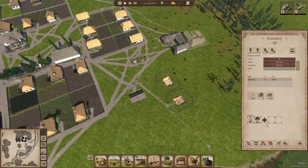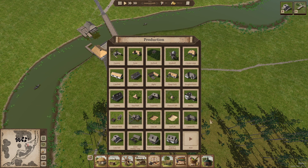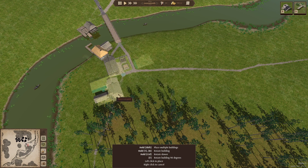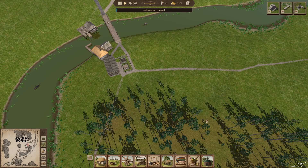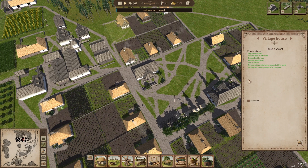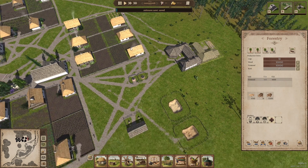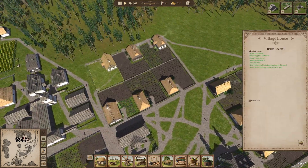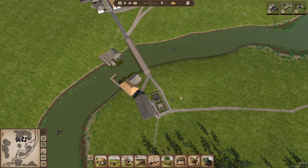I've got currently two people working at the forestry, which is fine, but I'm going to assign two people to work on this side as well just to clear all the trees, because I want to extend the village towards this side. I need people still to settle in here, so we should expect a family to come at any given moment because I've assigned another worker. Let's assign another one over there so that we can lure a family in. I'm going to fast forward this whole process.